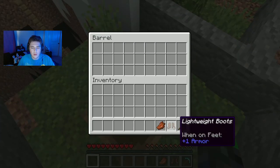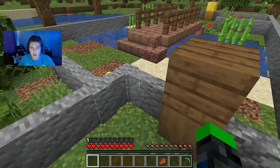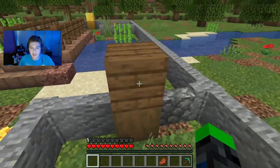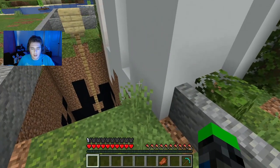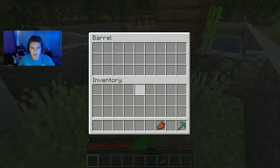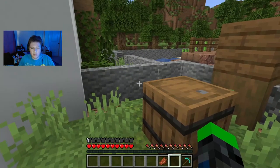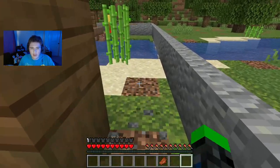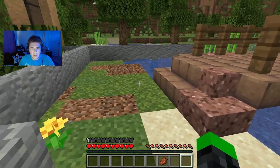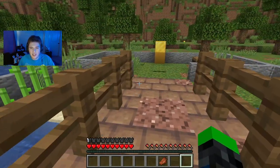How do we get back now? Well, we have lightweight boots, so I'm guessing that means we can get across the bridge now — I guess we were too heavy. The question is, how do we get back over there? Oh, duh — right here. That's why we have the pickaxe. I'm guessing we can get across now. I'll just sneak, just in case — be extra careful.